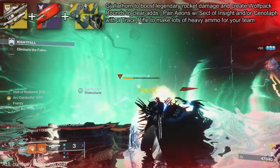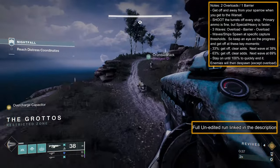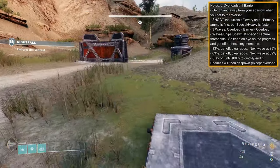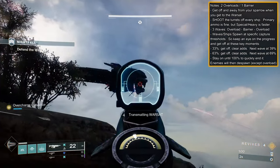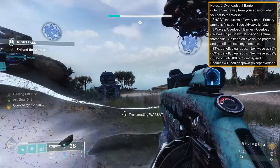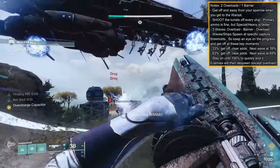Onto the walkthrough. In the opening section, just sparrow on through to the warsat — avoid all the enemies so you don't explode. When you reach the warsat area, get off and away from your sparrow and the warsat — you don't want to die from debris, physics, or your sparrow exploding. Interact with the warsat and stay on site. Whenever a ship loads in, quickly shoot at it to destroy its turrets. Team shooting with primary weapons is fine; using special and heavy just speeds it up. And the turrets are no joke — they will easily one-shot you.